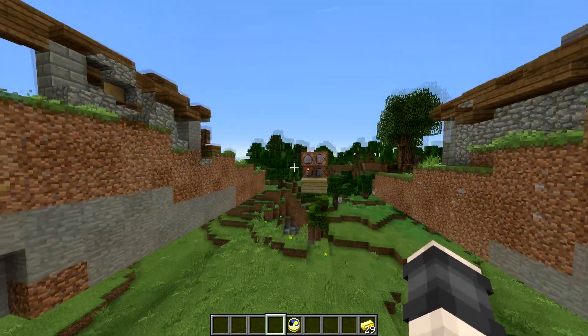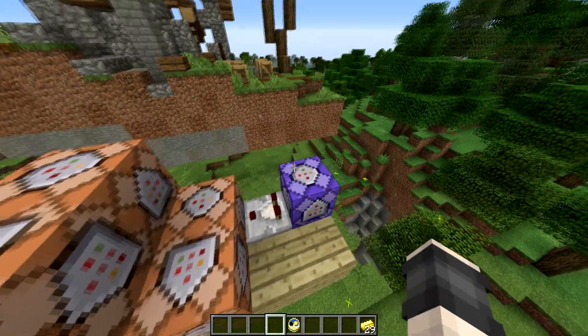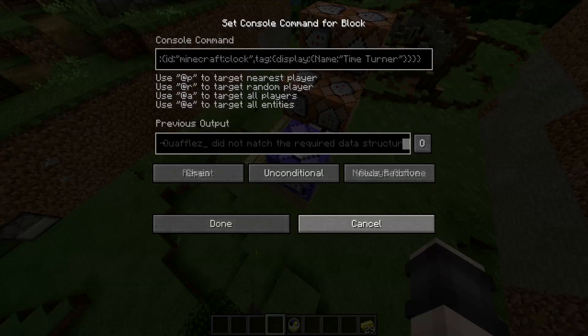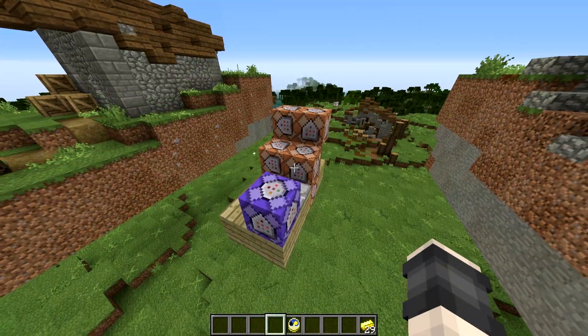Let's take a look at how this is done — it's actually super simple. It's just a couple of clone commands with a testfor command. What the testfor command is doing is testing for the time turner, or the clock, in your hand. It's a selected item NBT code, so you can take a look at that — it'll also be in the description down below.